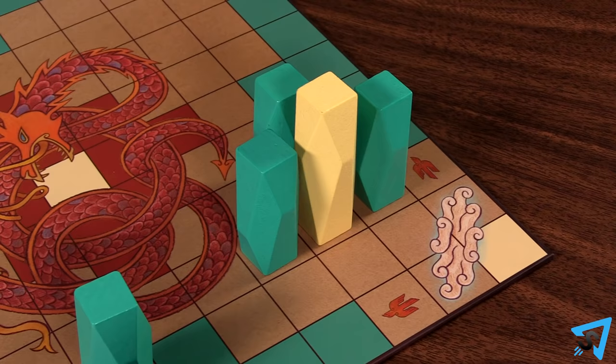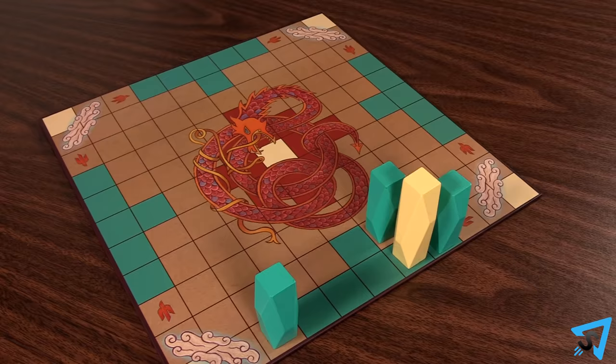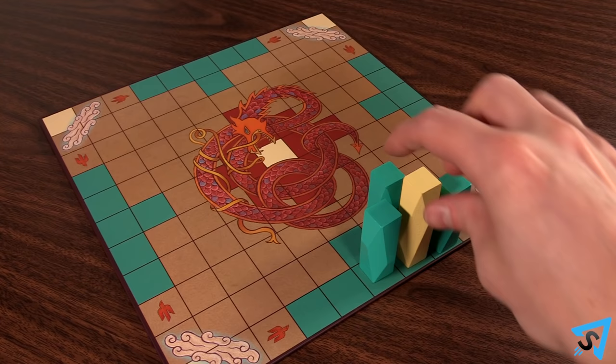A king may only be captured by completely surrounding it on all four sides. If the king is on the edge of the board and it is the defender's only piece on the board, then three pieces may be used to capture it instead.